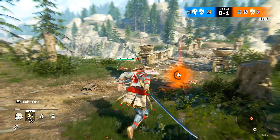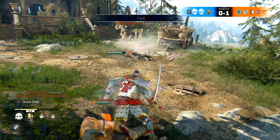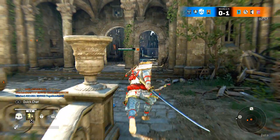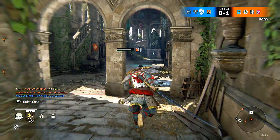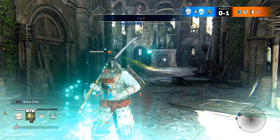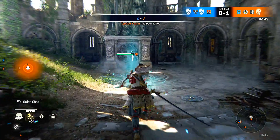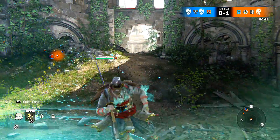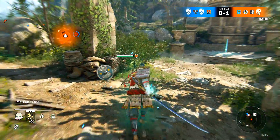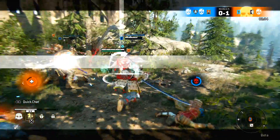So I go straight to my teammate to revive him. The number one point is you want to have numbers against them — revive your teammates if there's a good chance you can safely do it; it is a great strategy. Here I'm going straight for a power-up, and you can see how important these are. The more advantages you give yourself, the greater your chance of winning the match.